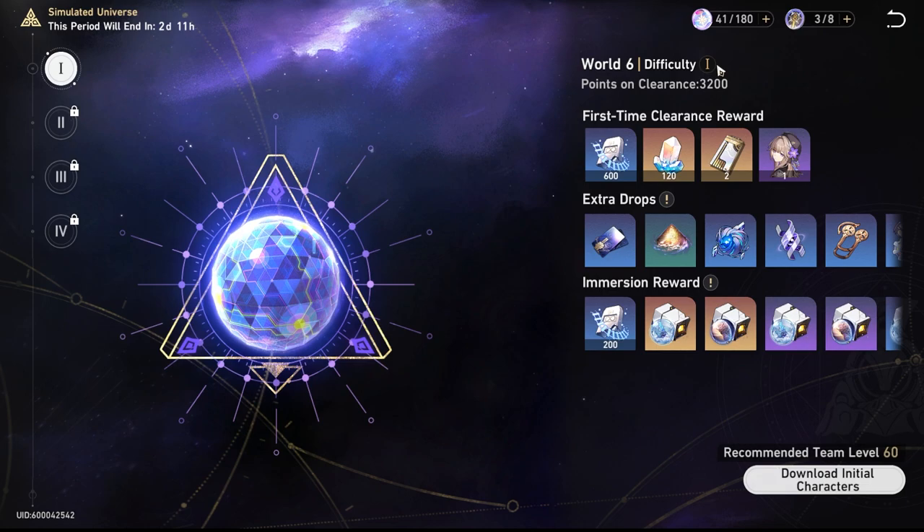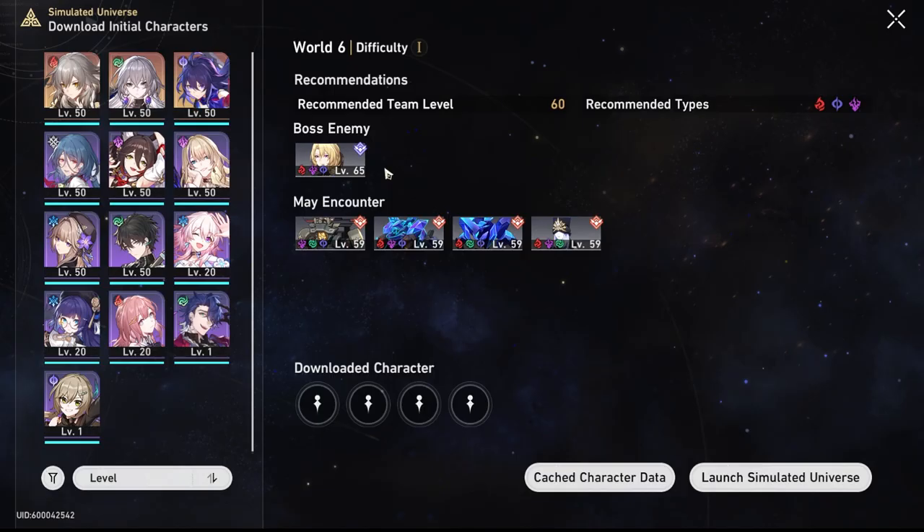The extra drops are nice little things you get from each domain — either the domain of the elite or domain of the boss. It's honestly worth it to jump back into these worlds even after you've completed your full weekly score, to try to get some of those extra small drops when you're farming and out of Trailblazer energy. On the next screen, you'll see the recommendations for your team level, the recommended types you need, the boss enemy's main counter, and your downloaded initial characters.